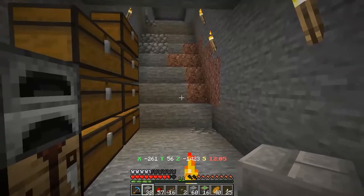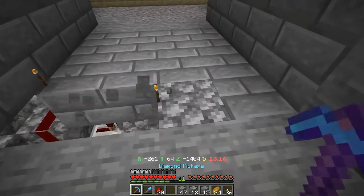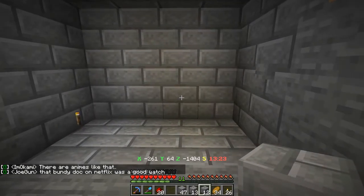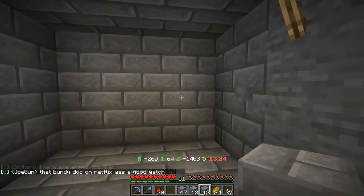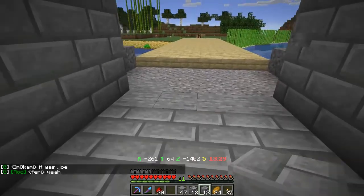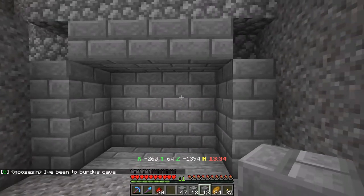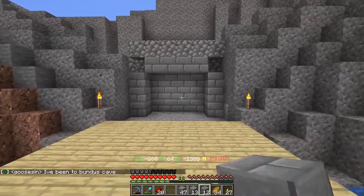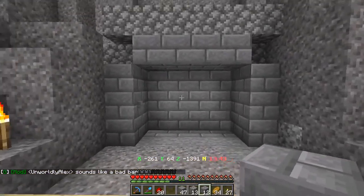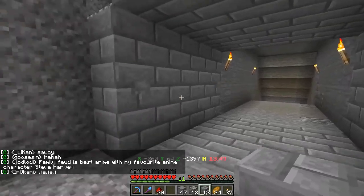There we go fellas — we finally have the front door done. I'm just going to change these out because they're annoying me. There we go — there goes the door, sweet. And once more — that's just server lag. We press it from this side and there we go. That is my two doors — the two main front doors. I'll probably put a couple of these around the place further along in different areas.